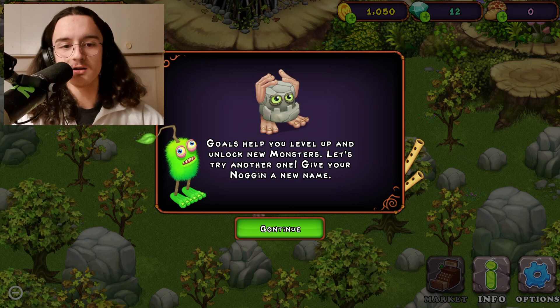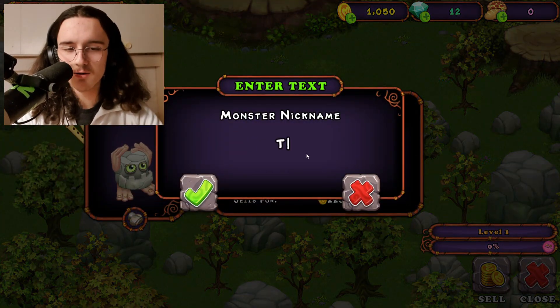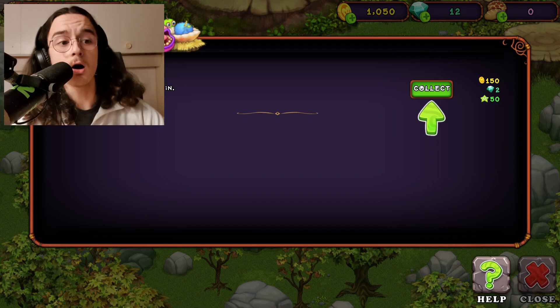Goals help you level up and unlock new monsters. Let's try another one. Give your Noggin a new name. Maybe I'm gonna creatively name him The Rock. We got the goal, my dudes.